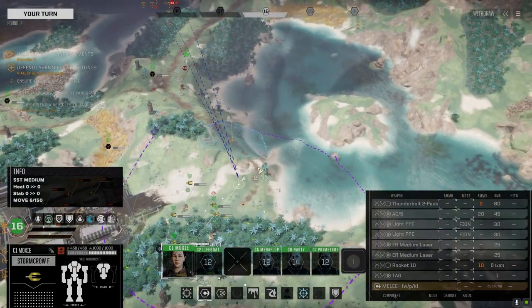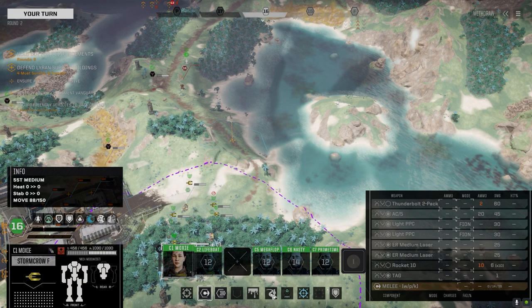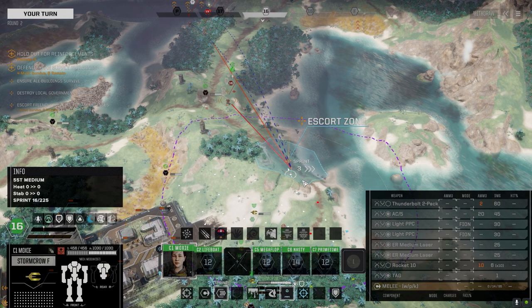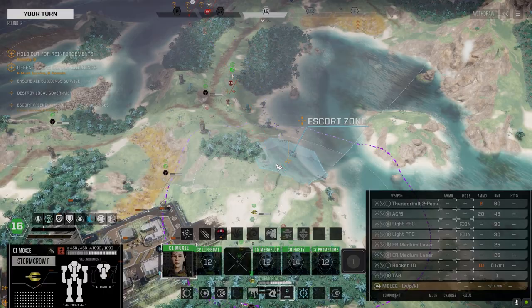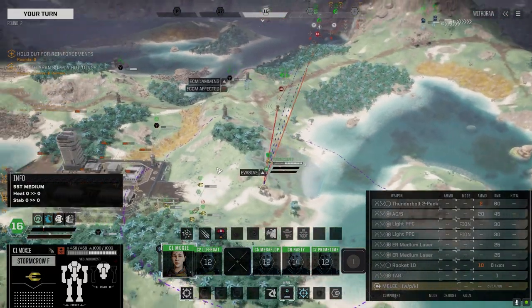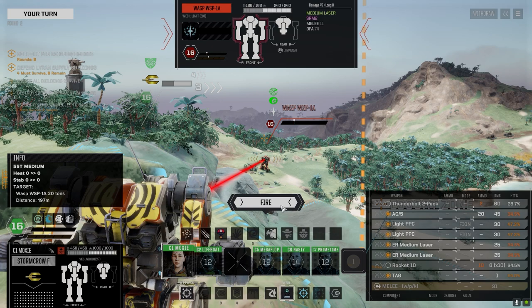All right Moxie, let's see what you can do with this mech. I don't remember what skills you have. Let's pull to here - stay at far range. I mean we're ranged, so there's no point in closing unless we absolutely have to. This guy's moved already, so let's hammer him. I'm going to keep the Thunderbolts for the second wave and fire everything else.